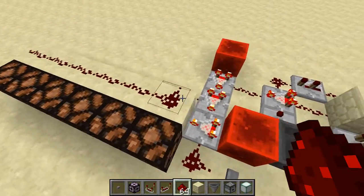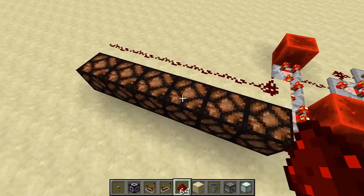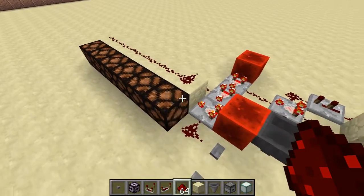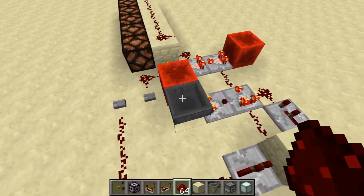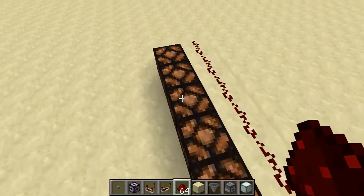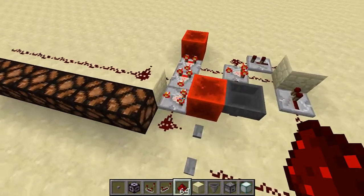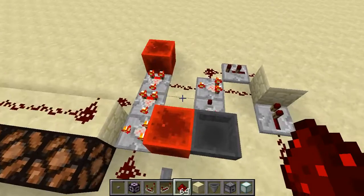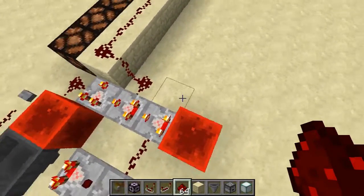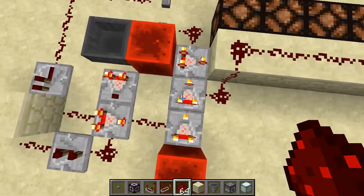A counter is just any circuit that every time you send an input will count up. That can mean it'll count up and do things in sequence, or it can literally just count up. In this case, I do a little bit of both. Most counters use hoppers — either you lock a chain of hoppers so that as an item moves through the chain it increases the position and counts up. Others have used pistons or repeater locks. This does none of that. In fact, this hopper isn't even necessary — you just need any inventory here. This uses comparator logic. Right here is a circuit that adds numbers together.